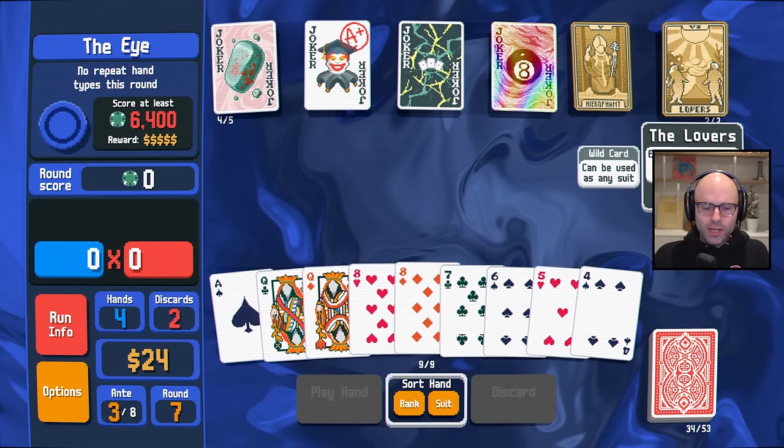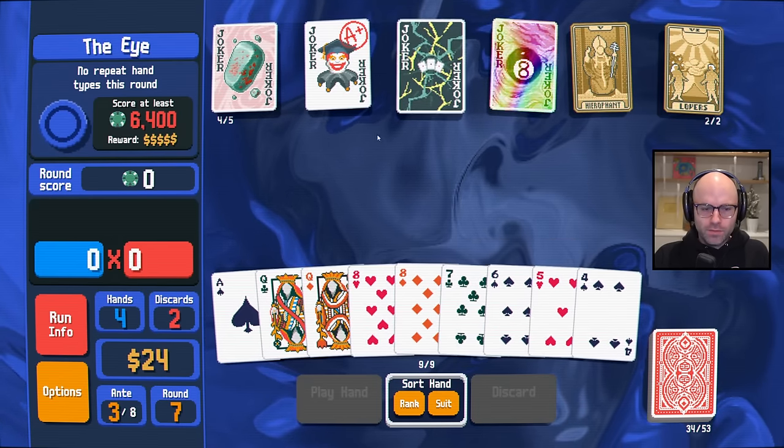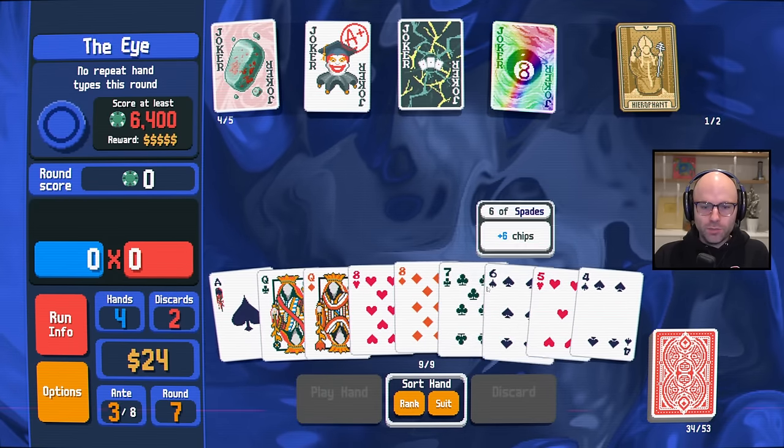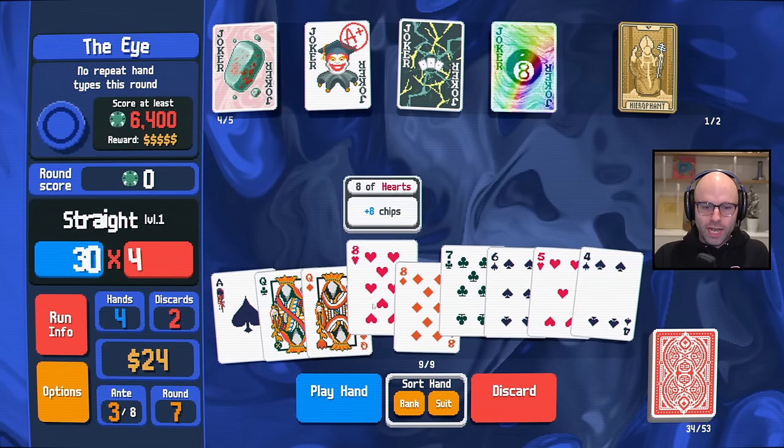We've got lots of opportunities here. You should become wild. I think we've got plenty of time. So let's play four, five, six, seven, eight with two hearts.